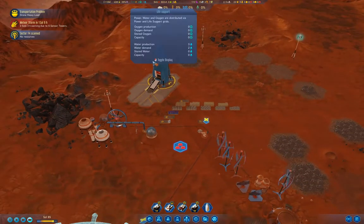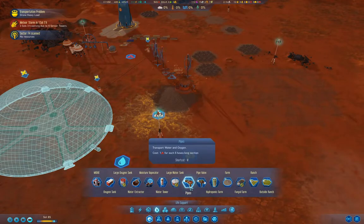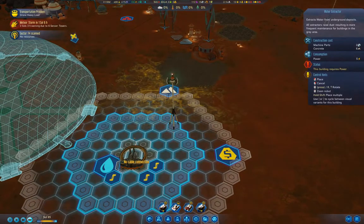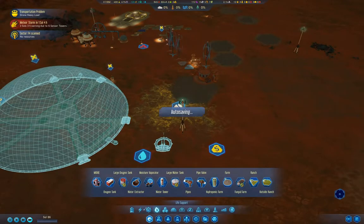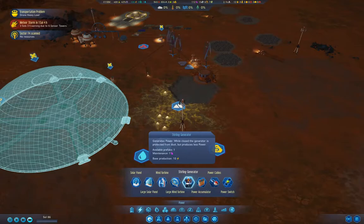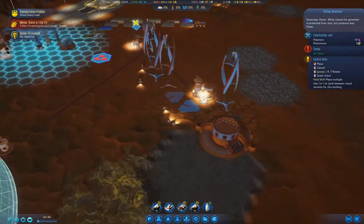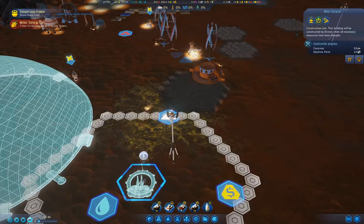We've got a surplus of one water — we're going to need more water production, obviously. We don't have the ability to build those, but we can make a water extractor which I can chuck in right here. We've got plenty of polymers, and we've got a Sterling — let's chuck a Sterling in somewhere. We're definitely going to need that.